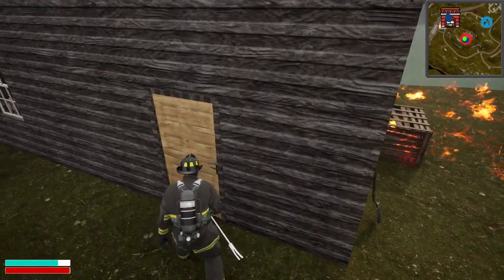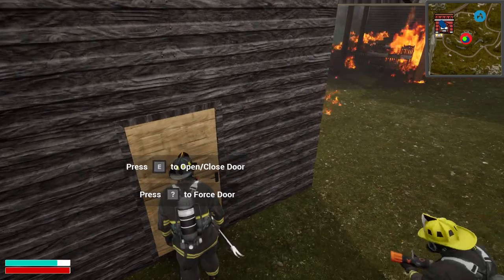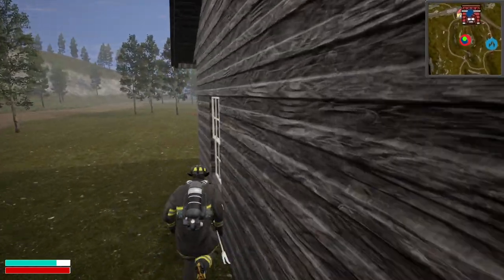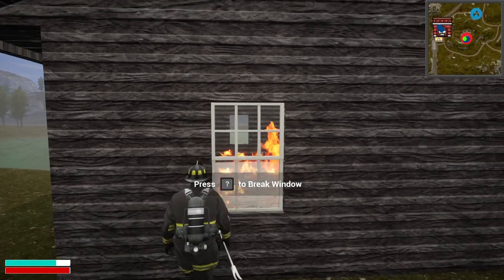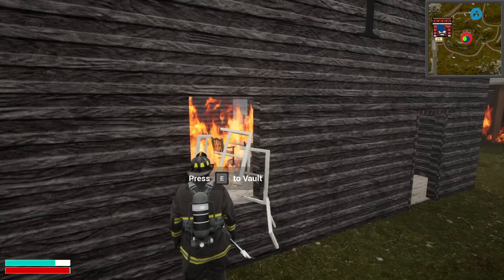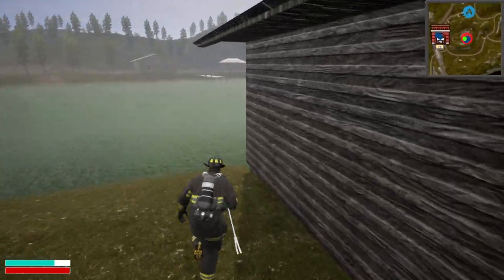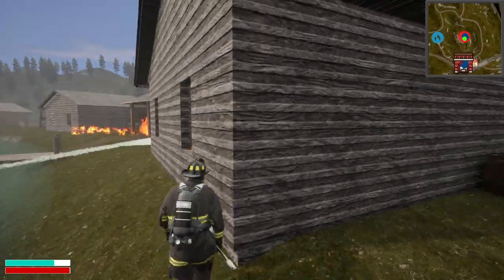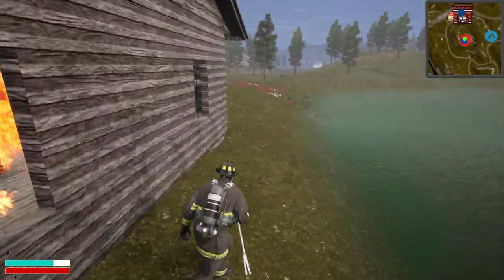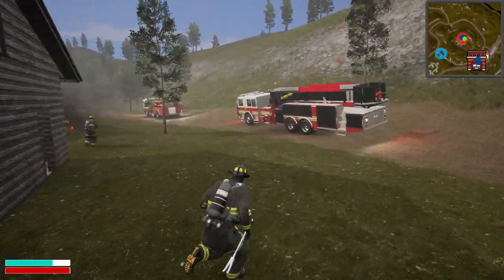Doors have a random chance of being locked or unlocked now, where before they were always locked. If you get the question mark it's just mouse click. I'm still setting up the icons. If you want to grab a line, everybody can now grab a line since I disabled the hose thing for now.